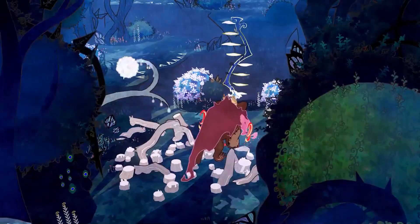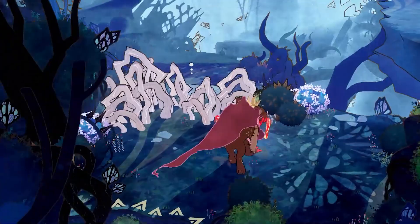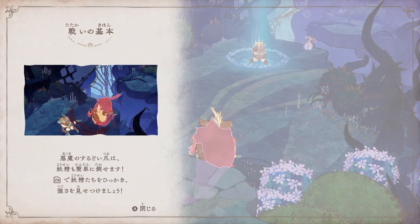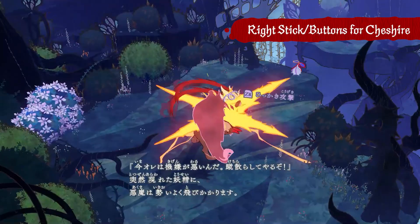Ultimately the player will be controlling both characters, both Cereza and Cheshire, but after a long time just using your left hand to control Cereza, I wanted to first ease players into the way of controlling the demon Cheshire. So for this scene, you're just controlling the demon using just your right hand — the right stick to move him and the right R and ZR to attack.